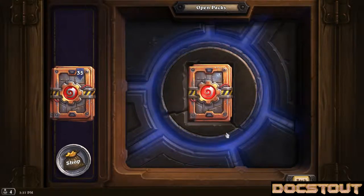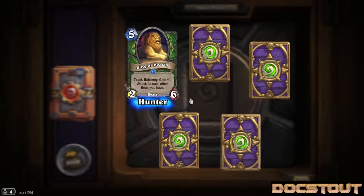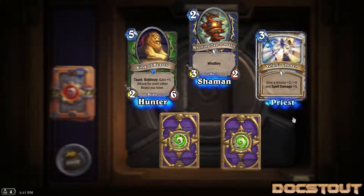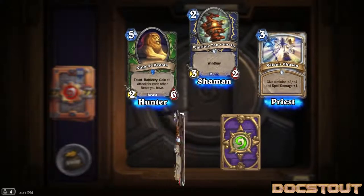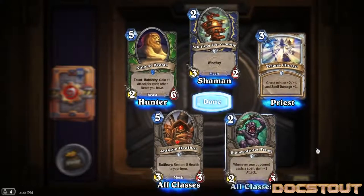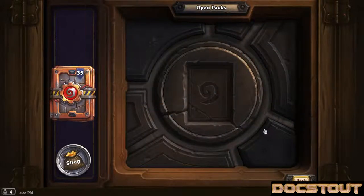Pack number one. I love that animation. Our rare is a hunter card, King of Beasts, 2-6 for 5, taunt, battle cry, plus one attack for every other beast. Seems okay. Whirling Zap-O-Matic for shaman, 3-2 for 2 with windfury. Velen's Chosen for priest - give a minion plus 2, plus 4 and spell damage plus 1 for 3. Meh. Antique Healbot, something I played in arena - 3-3 for 5 with a battle cry of giving you 8 health. And Stone Splinter Trog, a 2-3 for 2; whenever your opponent casts a spell, gain 1 attack. One down, 35 to go.